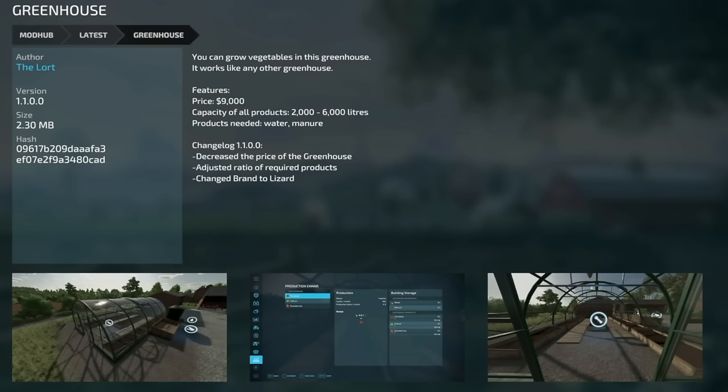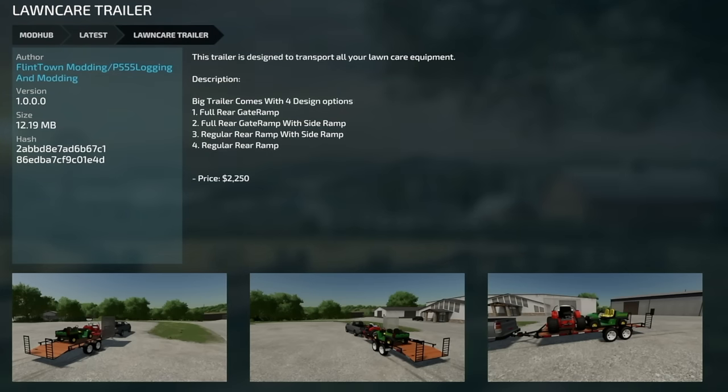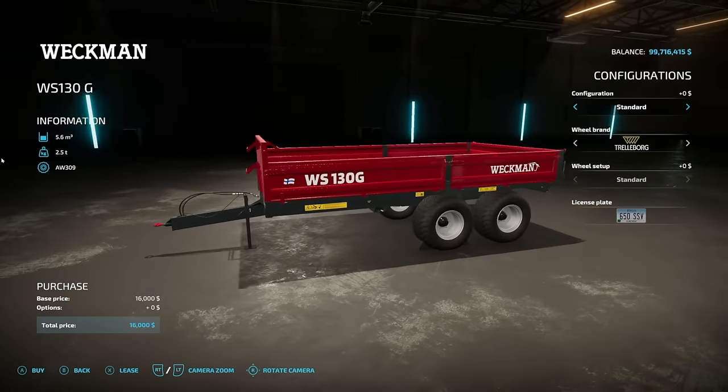The next-to-last update for all platforms is the Greenhouse version 1.1: decreased price of the greenhouse, adjusted the ratio of required products, and changed the brand to Lizard. Lastly, a mod that is released for the third time is version 1.0 of the Loan Care Trailer — it's back, that's all.